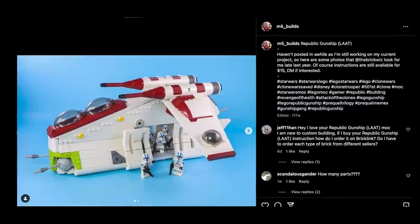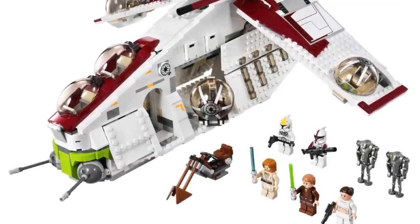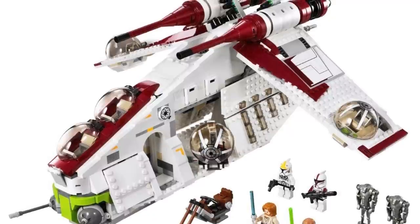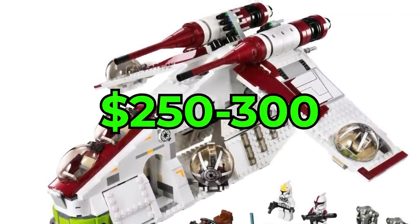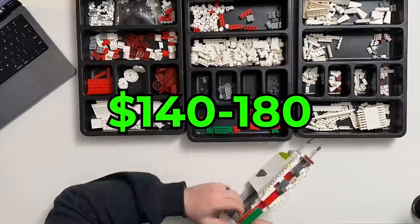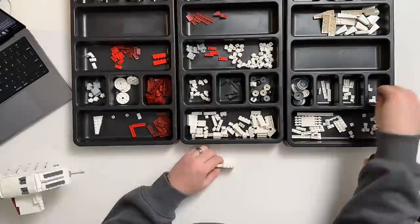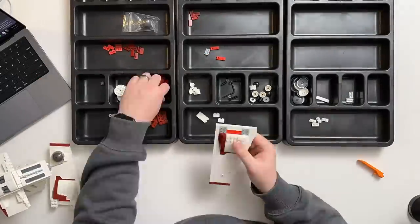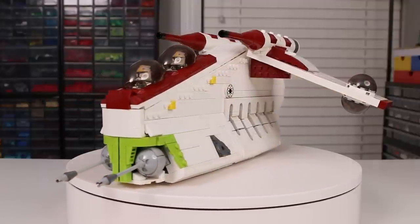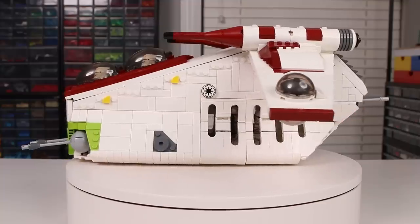The only custom build I bought that wasn't from Brick Vault was the M5 Builds Gunship. LEGO hasn't made a playscale Republic Gunship since 2013, so getting them on the secondary market costs upwards of $250 or even $300. This gunship can be pieced together for somewhere between $140 and $180, and I like the design quite a bit more, so it was a no-brainer. I love the details — the doors are actually brick built, and the model as a whole is very smooth with not too many visible studs.